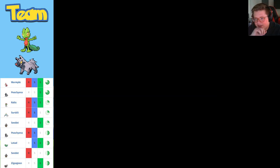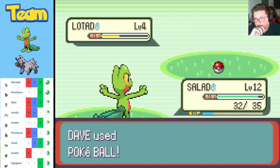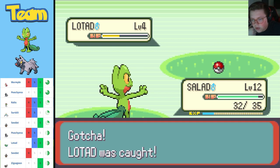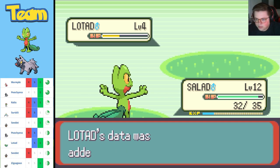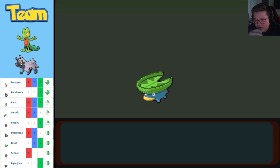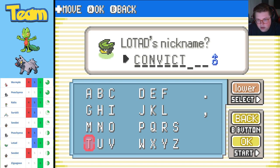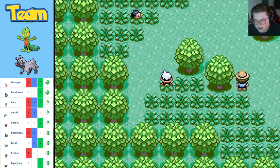Oh, he escaped! First escape. There we go — Lotad caught. In honor of being the first Pokémon to escape, this Pokémon is known to ferry small Pokémon across ponds by carrying them on its broad leaf. Because you escaped from my personal prison, we're gonna call you Convict. You are the first one that tried to escape — Convict.